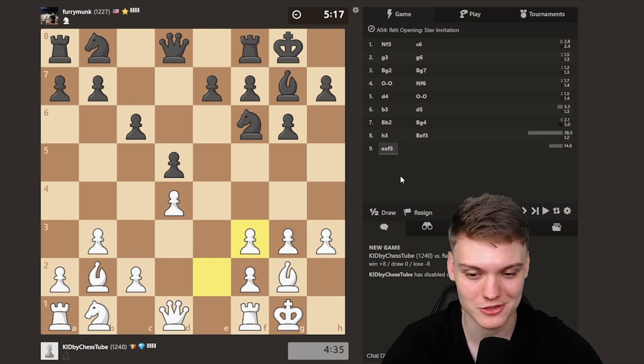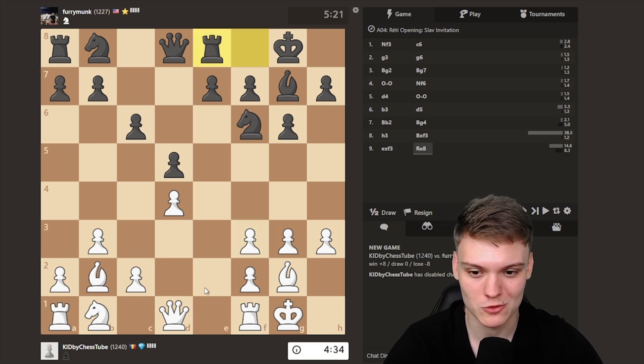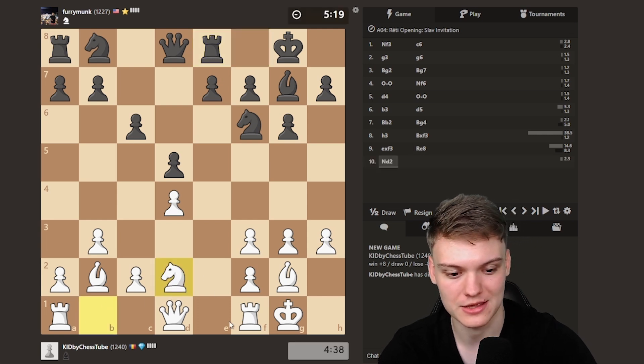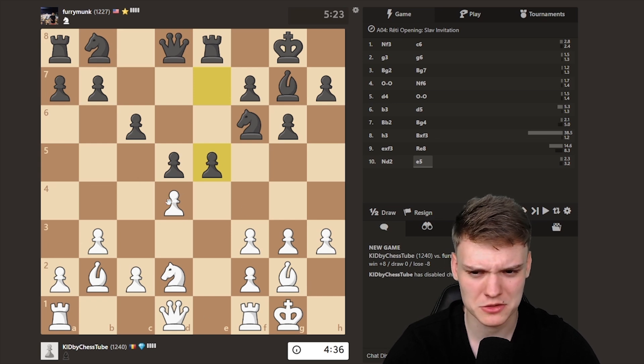I'll try to actually show you how to play this pawn structure. Just go like Knight D2, Rook E1, getting myself developed. E5 is not really quite working because my bishop covers it.